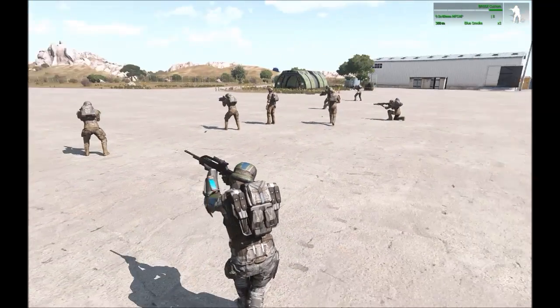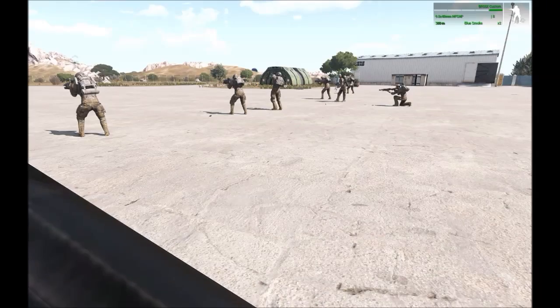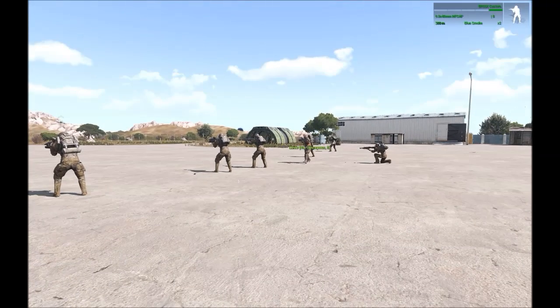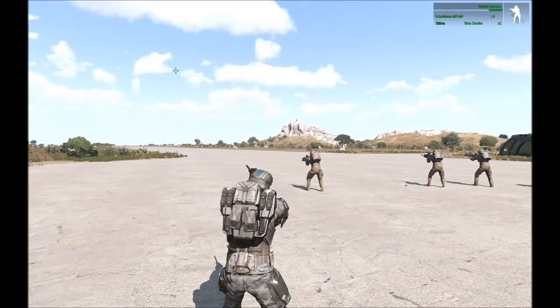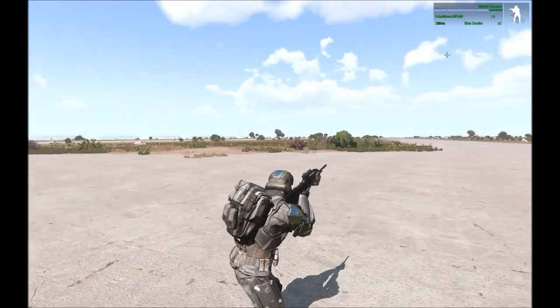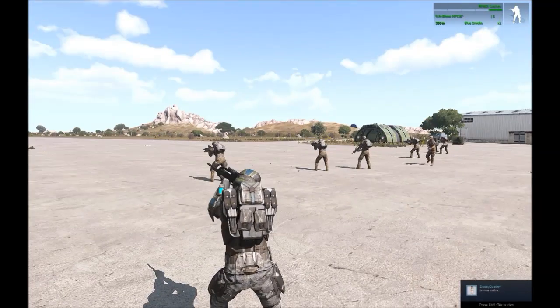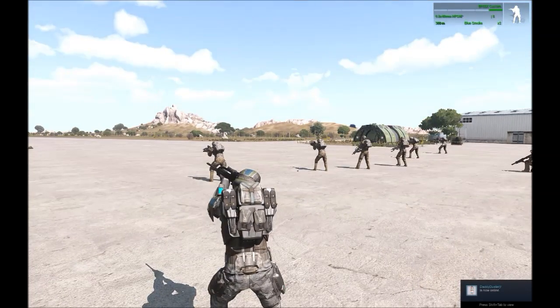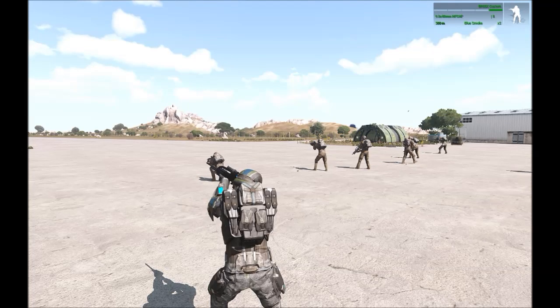Next up, we're going to be doing another rebounding tactic. Let's say, for instance, there are contacts in front of us to the east. They are, in fact, moving, which they normally do. So let's say the contacts are moving southbound. In order for us to make sure that we maintain fire superiority on those targets, we need to keep moving.